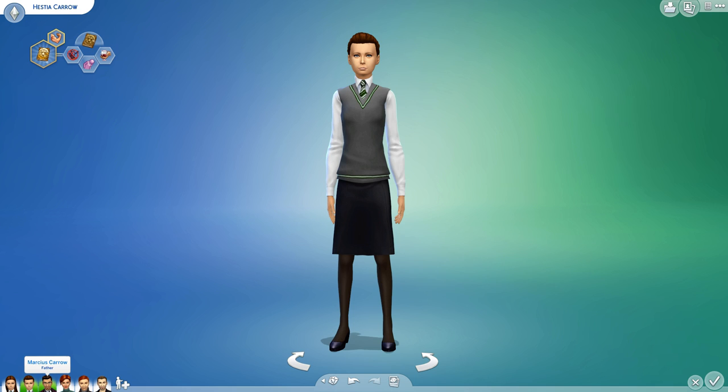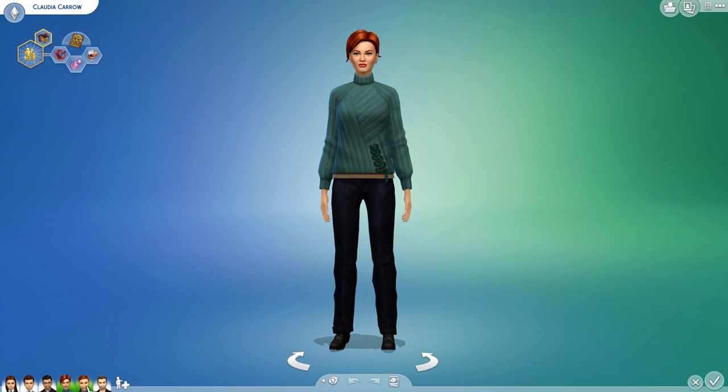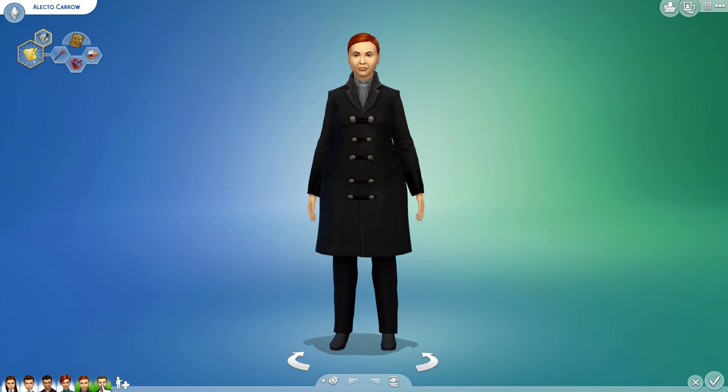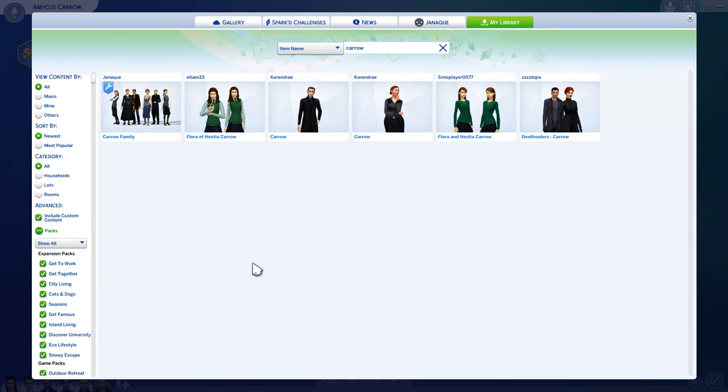Of course, they have to have parents. So I actually took one version of the bad Carrows — the bad teachers that show up — Alecto and Amicus. So I've got two versions here. I decided to make one of them the twins' parents, and then make them all related because they have the same last name. I don't know if they're actually related or not, but there's the dad, there's the mom, then you've got Alecto and Amicus. Now these are all made by other people.